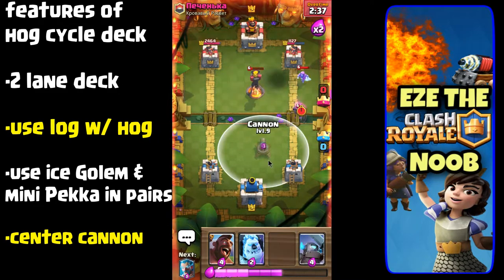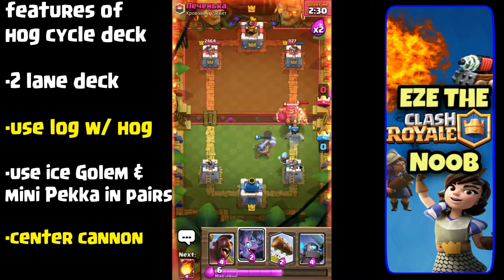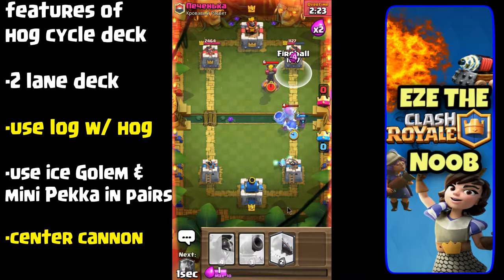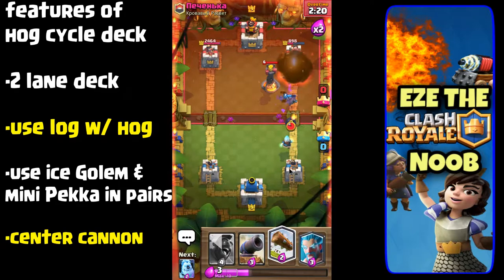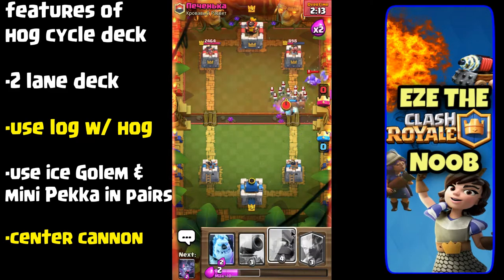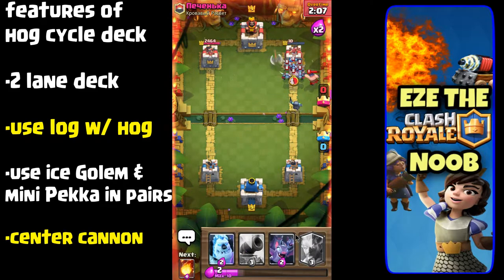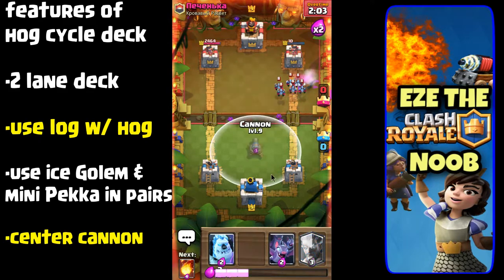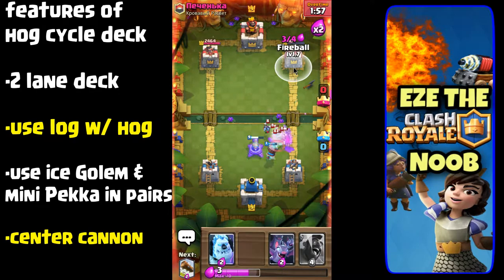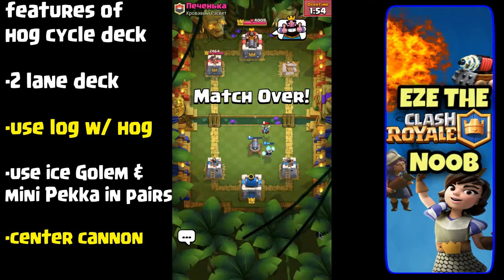To quickly recap: in one lane you'll be throwing the hog rider in. You may want to build up your elixir and throw in like four cards at once. You throw the hog rider in and the log right behind it — and right there is a perfect example: the hog rider goes in, they throw a skeleton army to stop it, the log takes out the entire skeleton army. Often I'll add the bats, then throw the fireball in. Hog rider, log, bats, and fireball is a very dangerous punch that can often take a tower out all by itself.